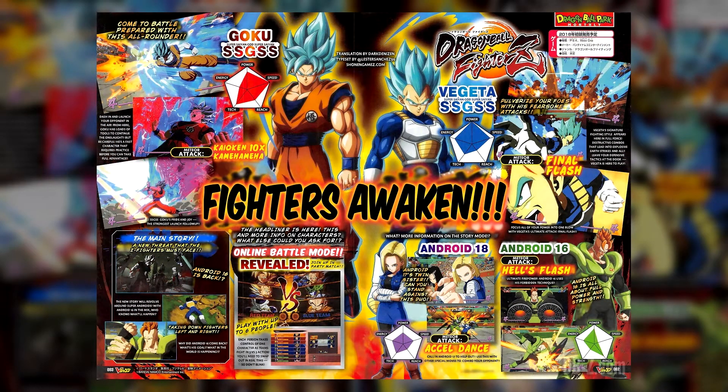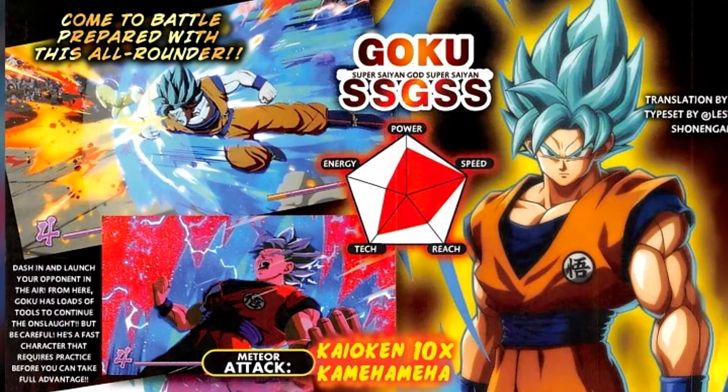Straight off the bat we can see Goku and Vegeta, Super Saiyan God Super Saiyan — aka Super Saiyan Blue — in the corners. We also see Android 18, 16, Story Mode, 3v3 Online and some new things altogether. Zooming in to the top left, it says: dash in and launch your opponent from the air. Goku has loads of tools to continue the onslaught, but be careful — he's a fast character that requires practice before you can take full advantage. We can also see him using Super Saiyan Blue Kaioken, and his stats are leaned a lot towards speed, power and tech.